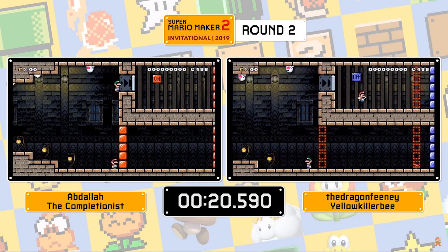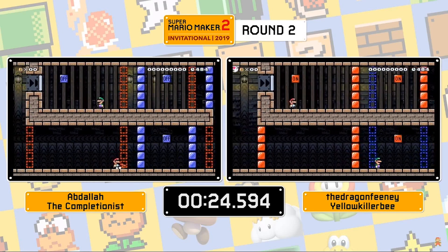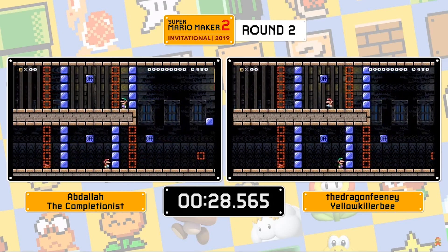If you watched the Super Mario Maker 2 Invitational, a certain level might have stood out to you. This ghost house course required a minimum of two players to complete it. However, we still don't know if a level like this could be uploaded, considering we don't know if we can clear check a level with more than one person. However, that won't stop us from working our way around it, and I'm going to show you how.